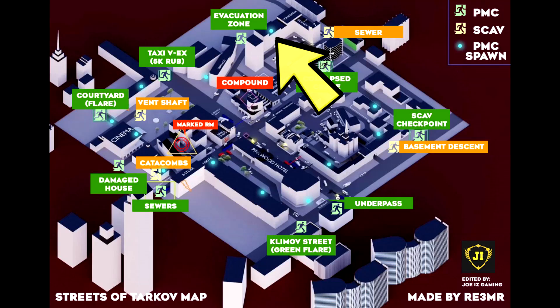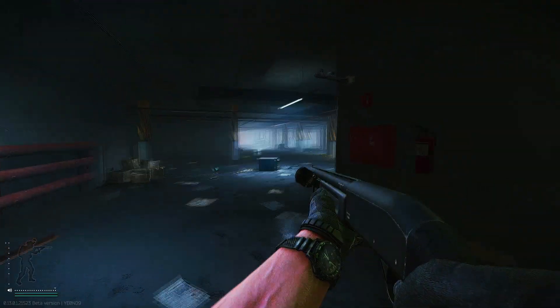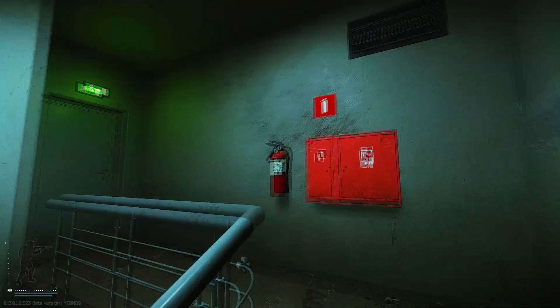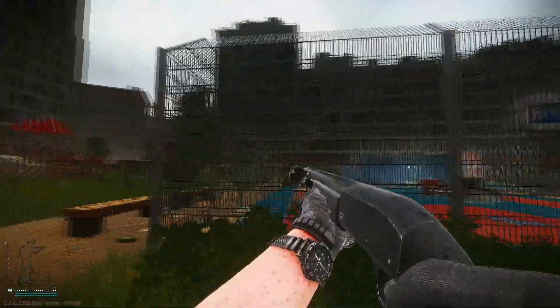The next spawn location is at the Concordia building. You can spawn at any location in the basement and sometimes on top as well. You want to make your way upstairs and find the exit with the green light on top of the doors. Once you're outside, check for the building sign and you'll see the Concordia sign right on top.